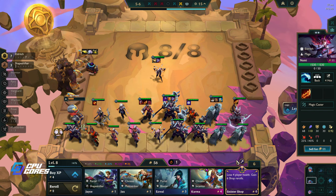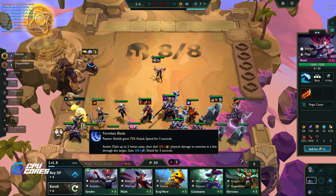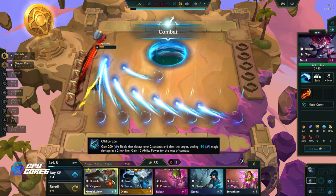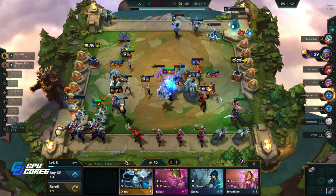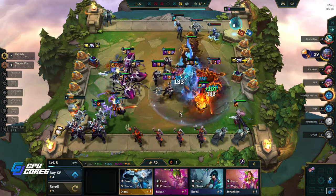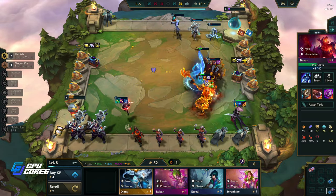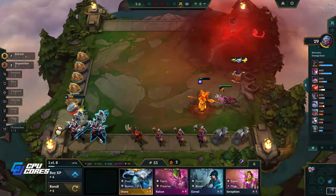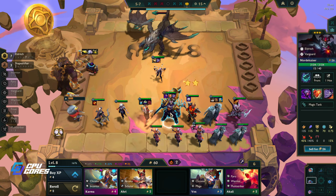Mordekaiser, you're coming. Lose four player health, gain six shop rerolls - I'll do that. I really want this Nila though. I really want that Nami too but that's okay. We almost got our three-star there - that's really great! We almost have three-star Nila. We're doing well, I think we're top four for sure. Still 29 health, it's a fairly close game. This guy has a two-star Nasus with three items - that seems gross. The many-eyed beast - a Volibear! So we get Volibear, that's cool. Three-star Nasus - that's great.